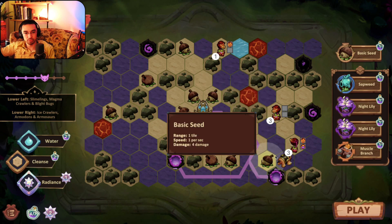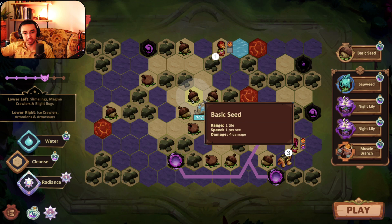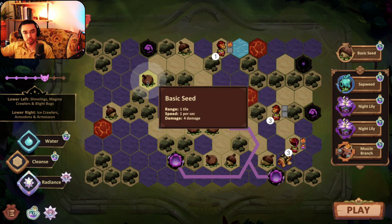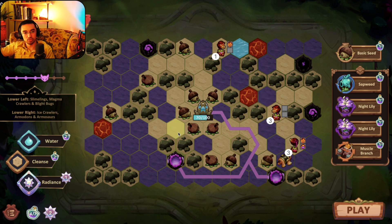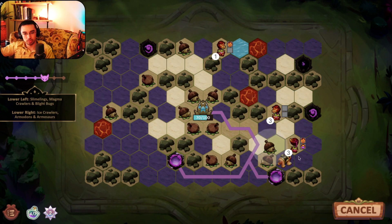The basic seeds aren't really doing anything but I can't not move them — I guess I could have them go this way. What if I block this and they kind of go — yeah that's not worth it either. It's so hard to get these guys to be used, just the way the rocks are. I'd love for them to wrap around but the stupid rock is in the way.